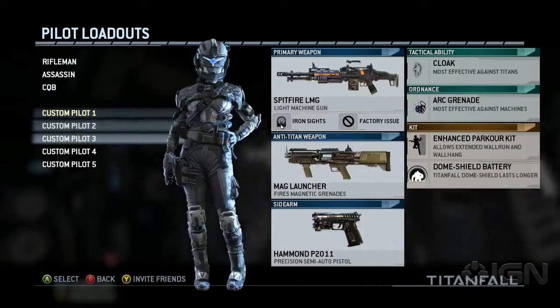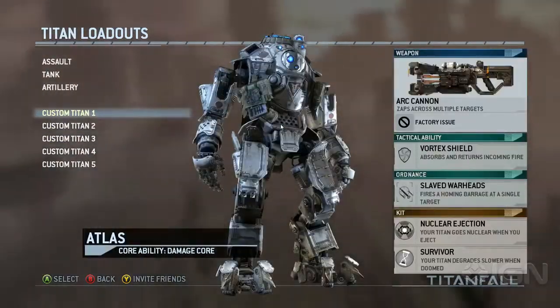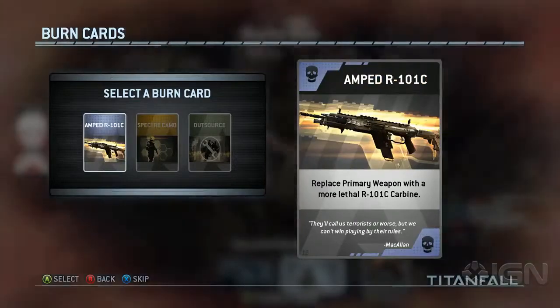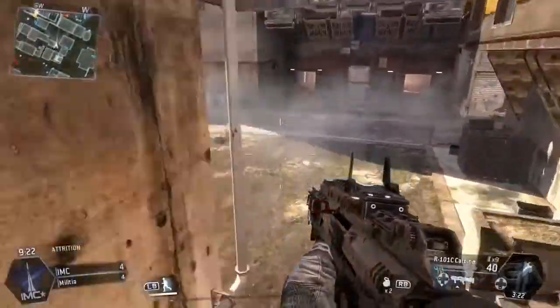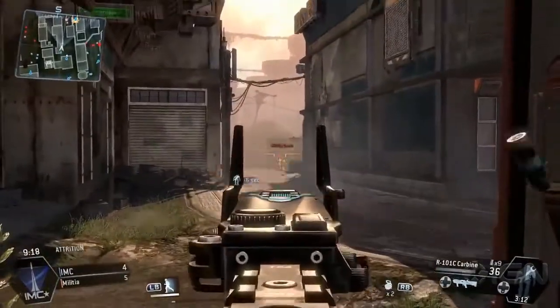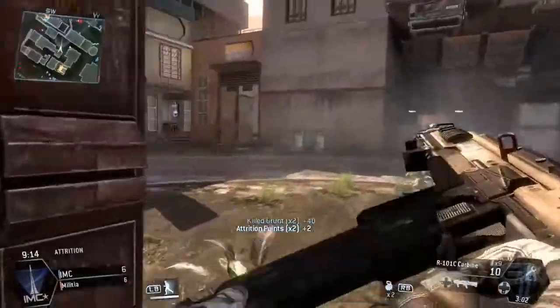For the pilot loadouts, you can use pretty much anything that fits your play style — maybe you're a run-and-gunner or a sniper — and the same goes for the Titan loadouts, just use what you like. For burn cards, you should use an amped weapon to get more power and get your kills quicker, and you can also grab a better tactical ability.